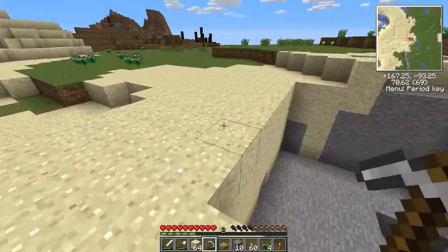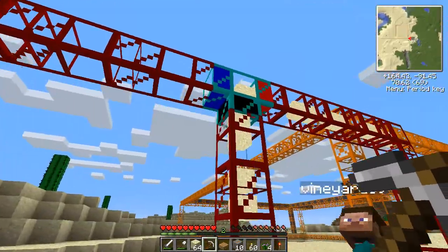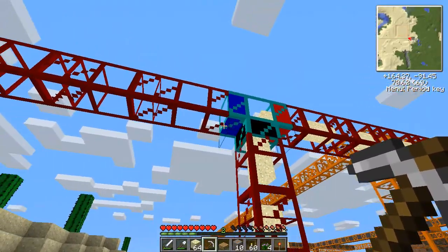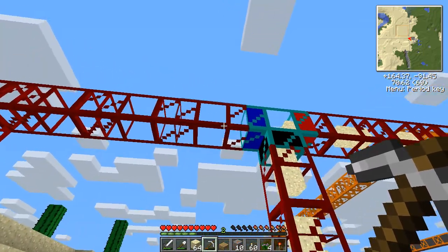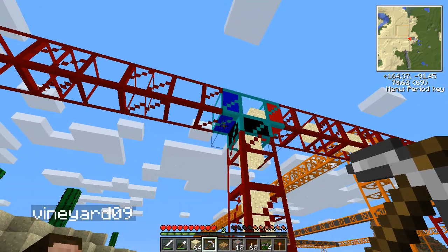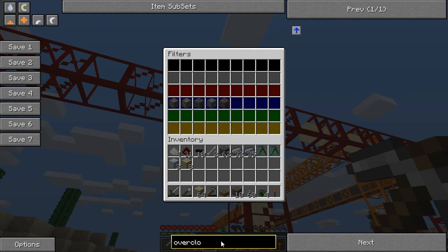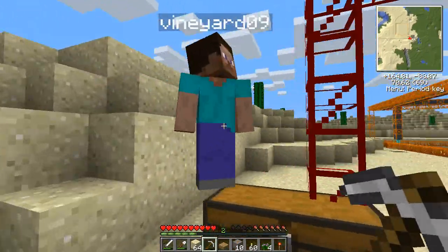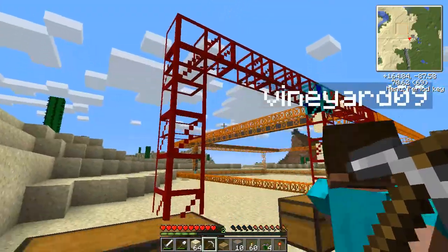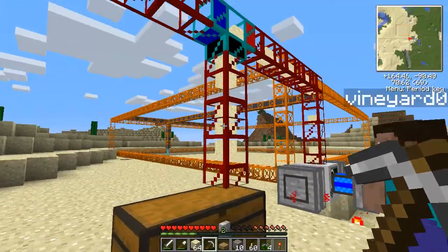All right, so time to explain this up here. So this little blue part is basically like a filter. If you right-click on it, it brings up all these different ores, and anything that's blue in the blue slot continues onto this chest right here that I'm standing on top of. And anything that's not in the blue gets put into this chest here. That's how it automatically filters it out for you.